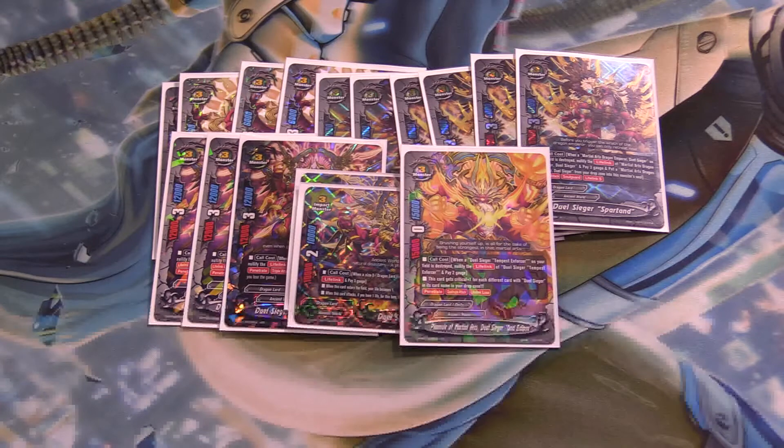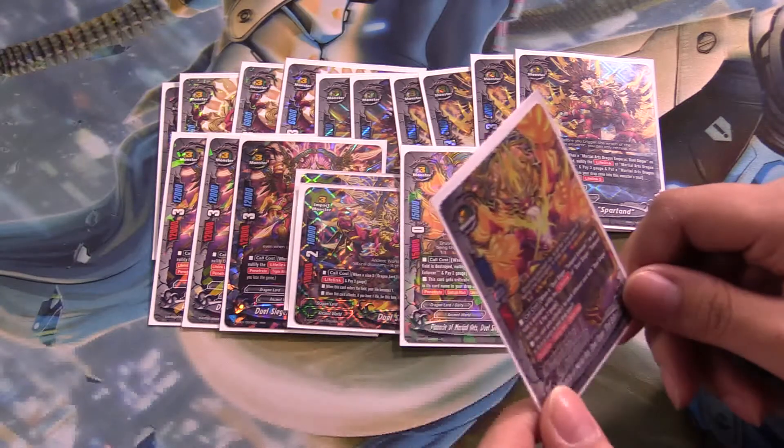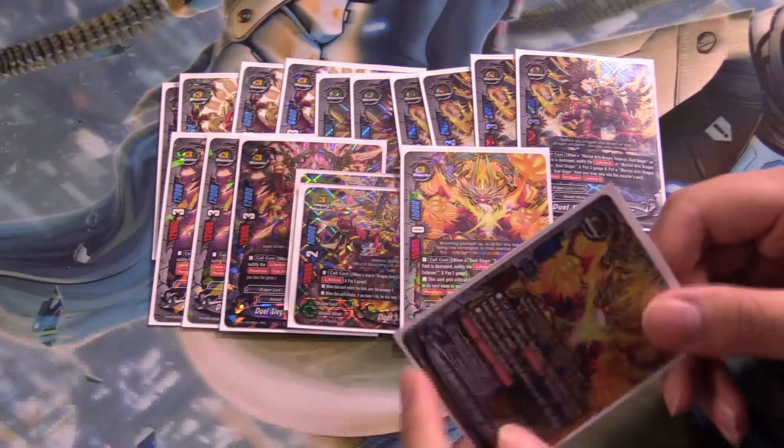When a Dualseeker Tempest Enforcer on your field is destroyed, negate the lifelink of Dualseeker Tempest Enforcer and pay 2 gauge. He's a 15-0-15.